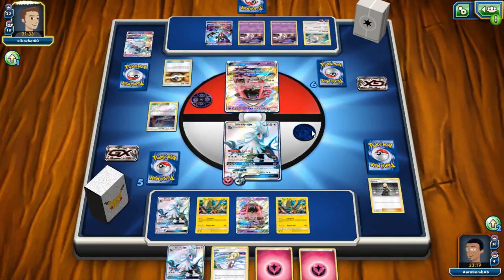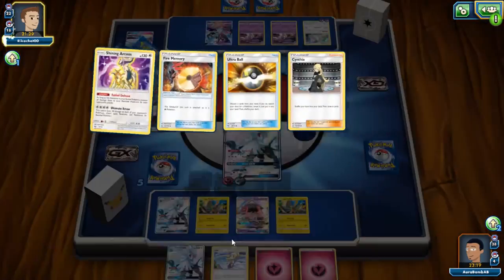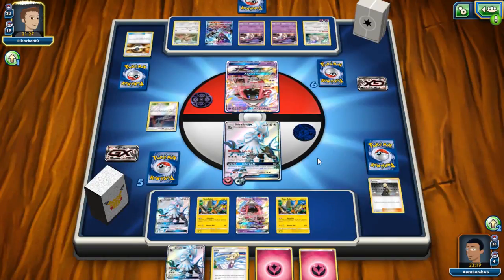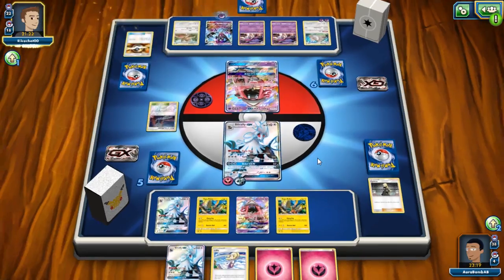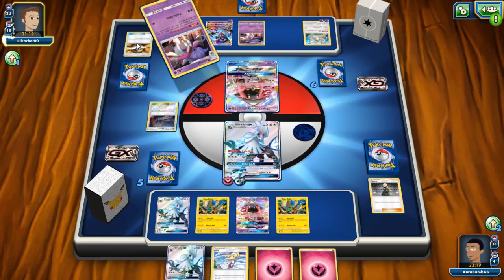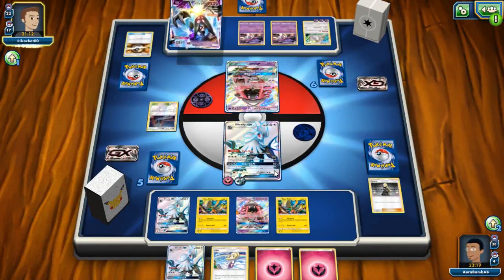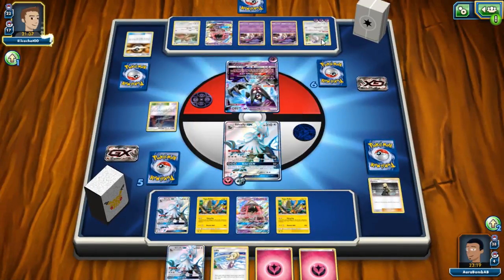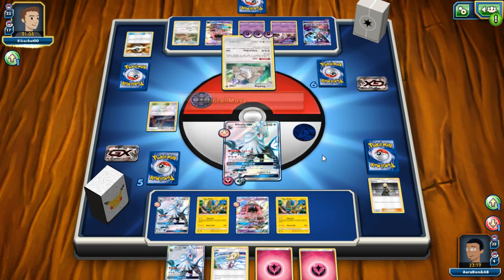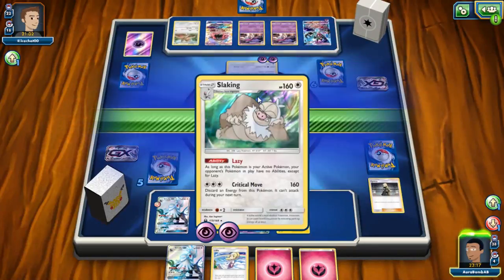I honestly kind of want to play this Slaking deck with the whole DCE-Mina engine — that seems really dope. He's going to attack me this turn. I need to try to find a good answer. I'm probably just going to GX it to get rid of the big threat, but then he can attack me with Slaking which is annoying and I have no way to beat that. So I think I'll actually save my GX for Slaking instead. How am I going to beat it if that's the case?